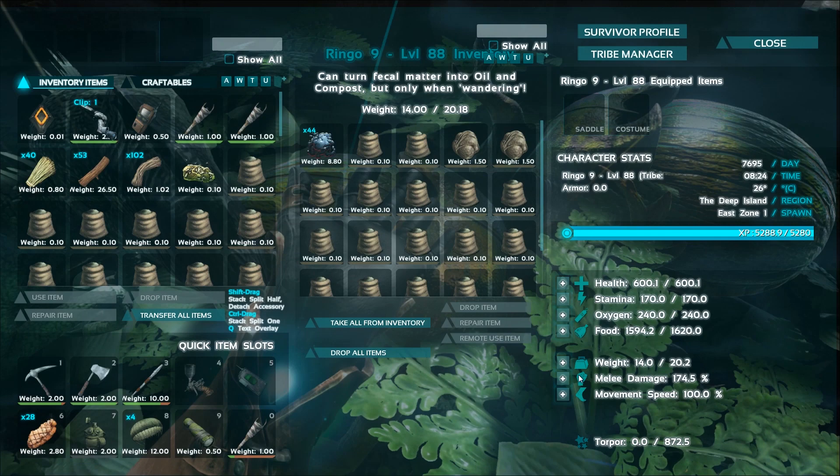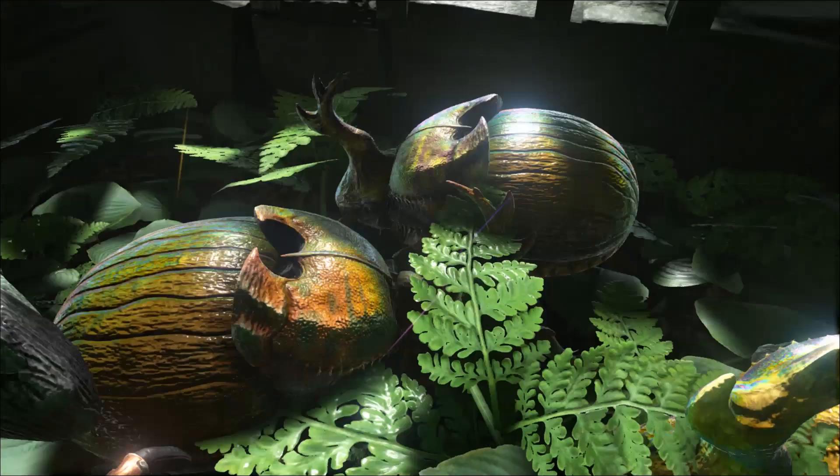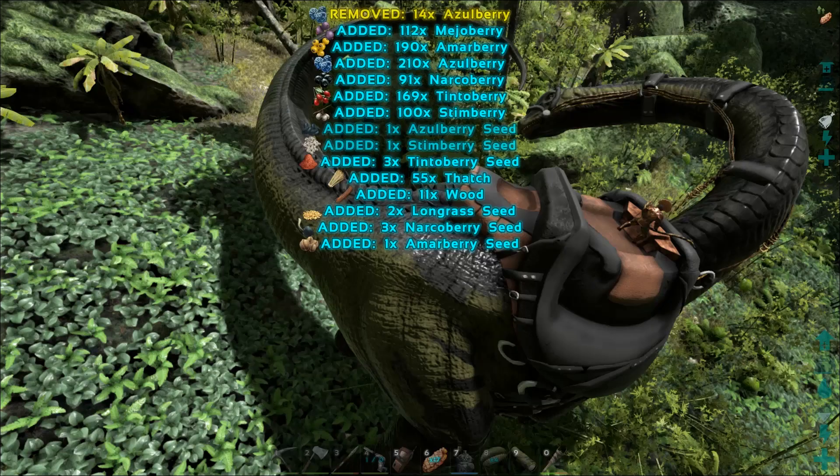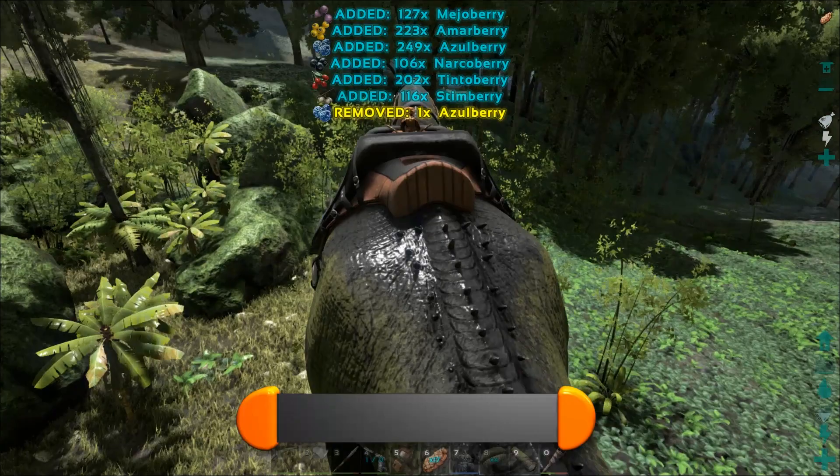The first thing to do is get some beetles, but we're going to need some poop to feed them when taming. So what I would suggest is take your Bronto or Stego out and collect lots of berries. The main ones you're after are Stim Berries. Collect those and also normal food berries. If you've watched my video on the best farming dinosaurs, you'll know that we'll be feeding them to the Philomena to make poop.